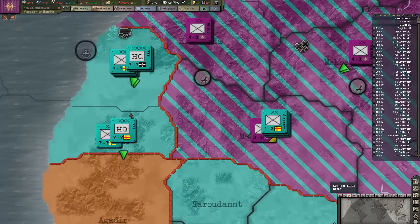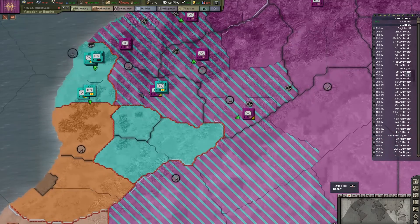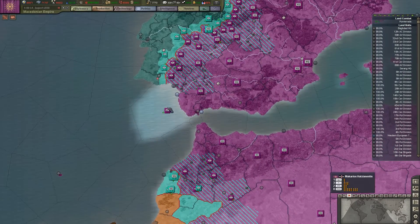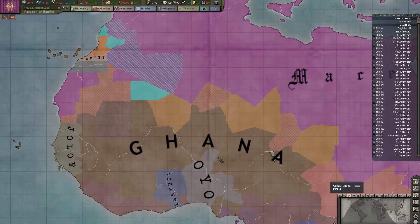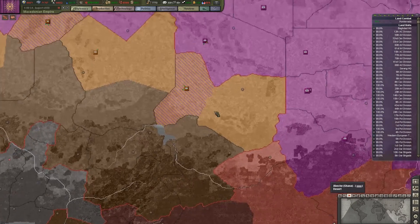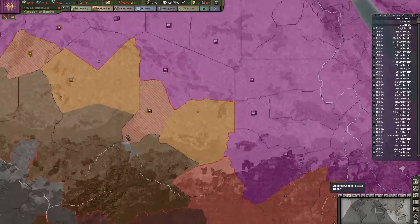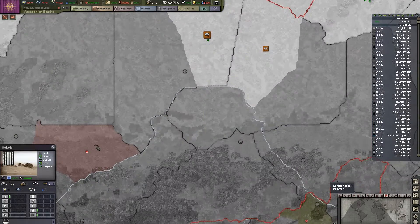They actually moved a chunk of their army down here trying to counter my assault, which has crippled them up north. Now, we kind of forgot that Ghana was in that alliance, so Ghana has pushed into my territory a little bit, but we have moved some forces down and are counter-attacking now. It's just a matter of pushing to their victory point, which is going to be right here.